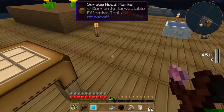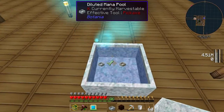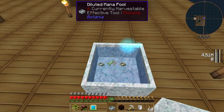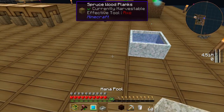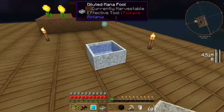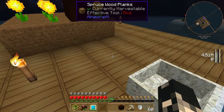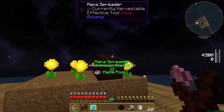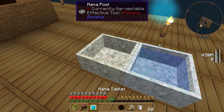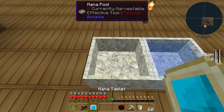What we do with this diluted mana pool is - as you can see there's a little tick box saying if we drop something in here it's going to make whatever we want. So we're going to drop it in there and get back a normal mana pool. We're going to place that one down, redirect our mana spreader to the new one, and it says it's accepting.